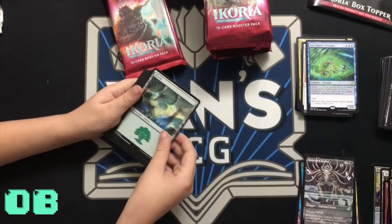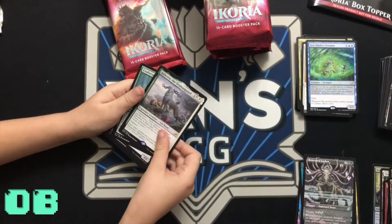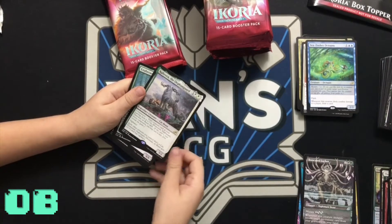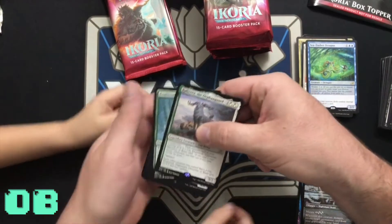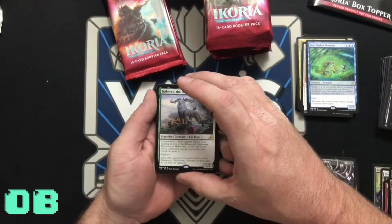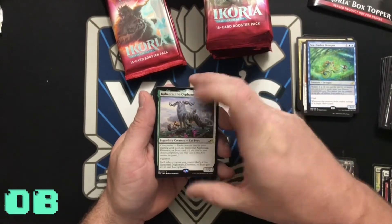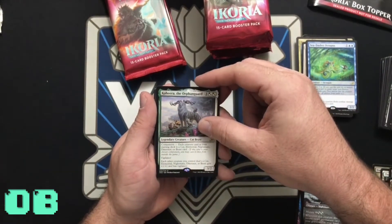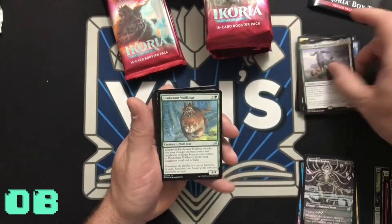Token, land. Kahira, the Orphan Guard — cool, it's another companion card. Companion: each creature card in your starting deck is a Cat, Elemental, Nightmare, Dinosaur, or Beast card. Vigilance. Each other creature you control that's a Cat, Elemental, Nightmare, Dinosaur, or Beast gets +1/+1 and has vigilance. That's pretty cool!